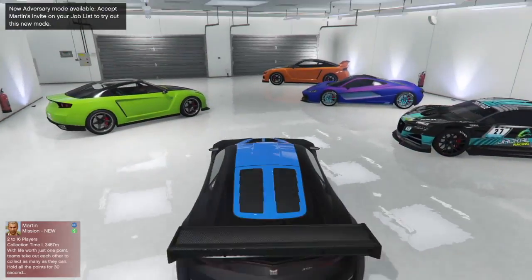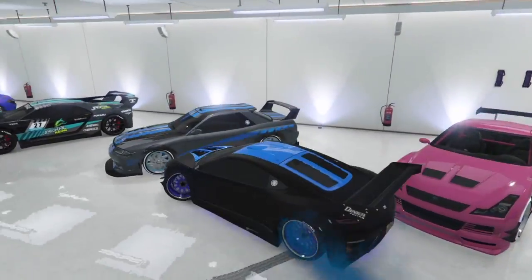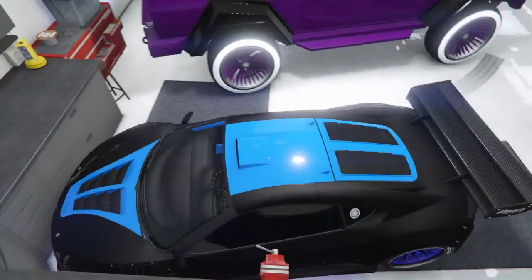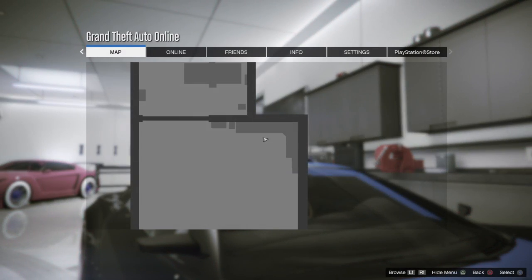Once you drive, you cannot reverse — so watch where you're going. That's why I recommend a motorcycle, because you can fit through all the cars. You also cannot get out of your vehicle, so you need to join a brand new GTA Online session to be able to exit.